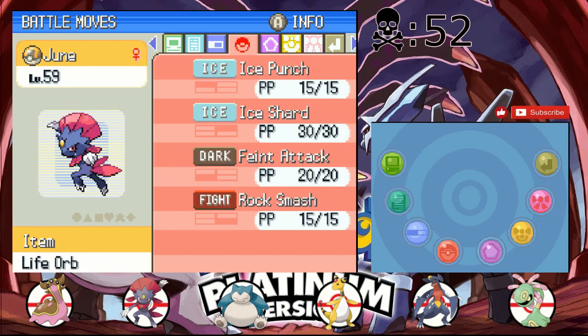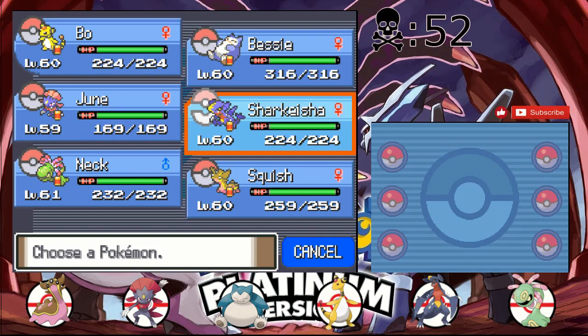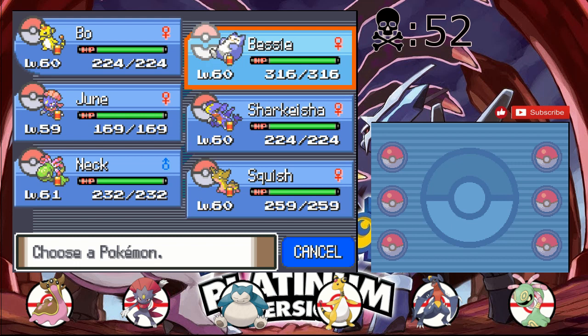By other Rock-type moves, I have Rock Climb. So I thought Dazzling Gleam would just be more useful for the diversity of our team, in case we needed a Dragon-type check. The point is Dazzling Gleam.